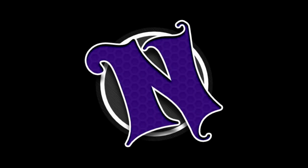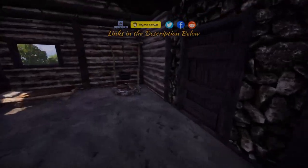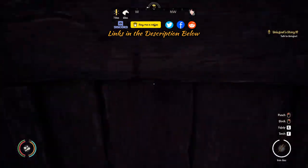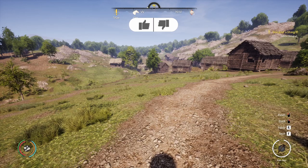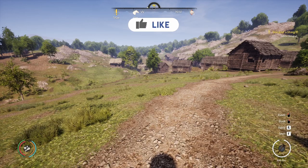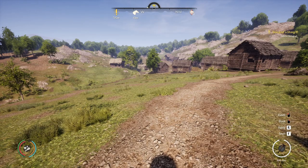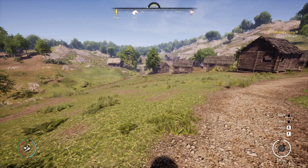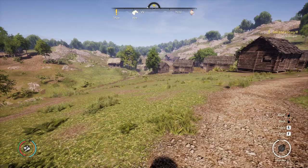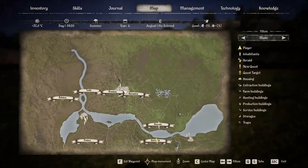Hey folks, Nass here, another episode of Medieval Dynasty in our Season 5. In the last episode, we had gone and gotten the Unigoss story advanced. We advanced from 3 to 4, and ended up getting the Hidden Steve Achievement Lumberjacked. If you want to know how to do that, you can go back and watch the last episode. We got all of that done, and now we are in year 4, day 1 of summer.